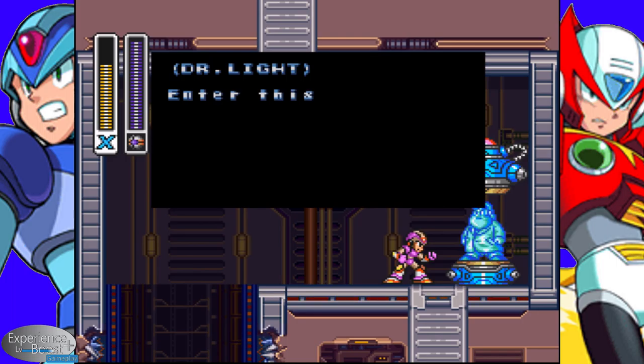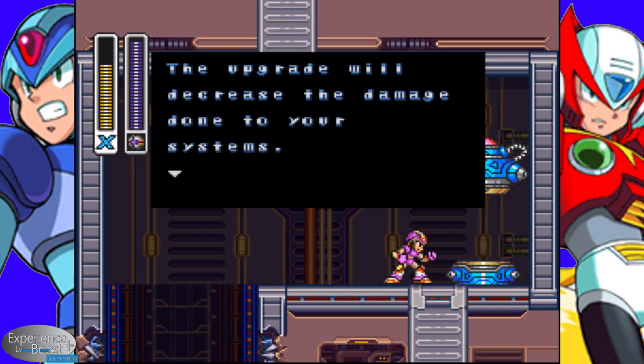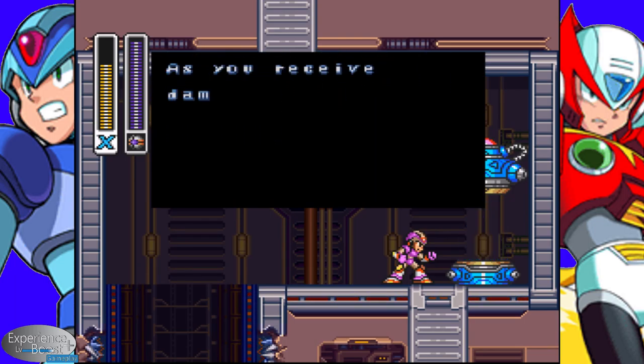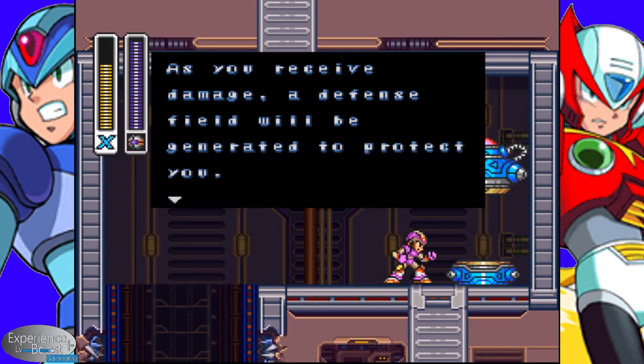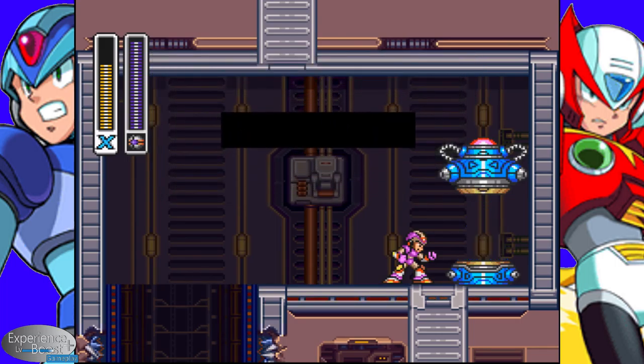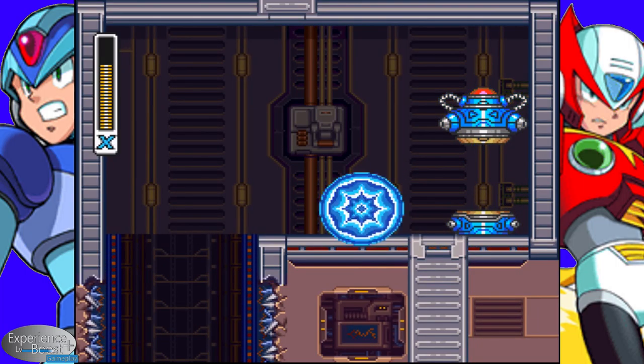This little platform here is another way to get to a set of armor. It actually gives you a little diagram of what you need to do in order to get up there. So we'll go ahead and come over to Gravity Well, start getting that charged up. We saw this used in the boss — how you shoot that up there, and then it pulls this platform up with it. That's kind of a nifty little mechanic.